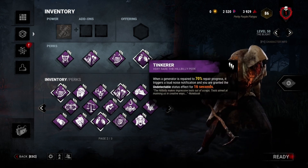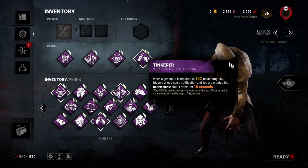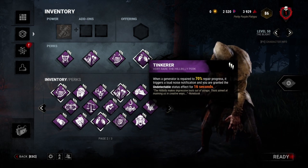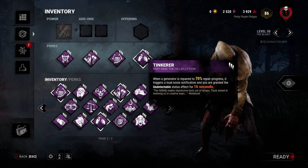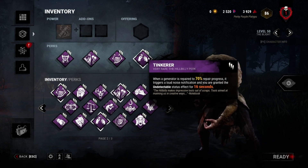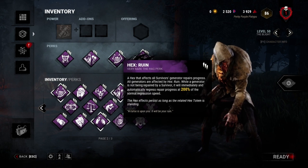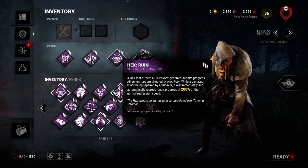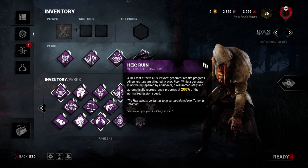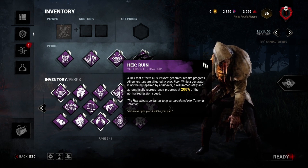And because of that, I put on Tinkerer, which tells me when a gen reaches 70% completion. Once the generator reaches 70%, my red stain and my heartbeat do not show up to survivors for 16 seconds. This allows me to dash across the map and stop gen progression. Once I get to the gen and get them to stop working on it, it will start regressing at 200% of its normal regression speed, which is normally one-fourth the speed that survivors can work on it — so it will regress at half the rate they can work on it.